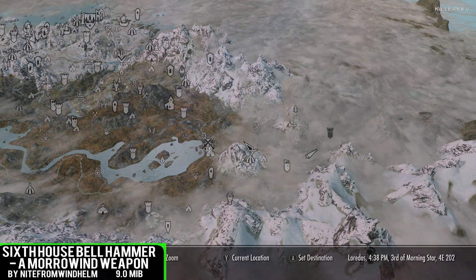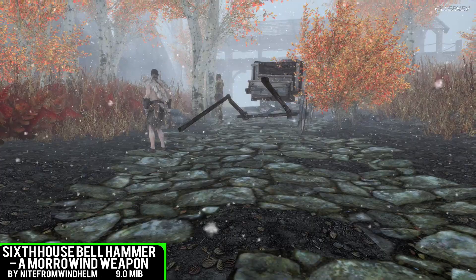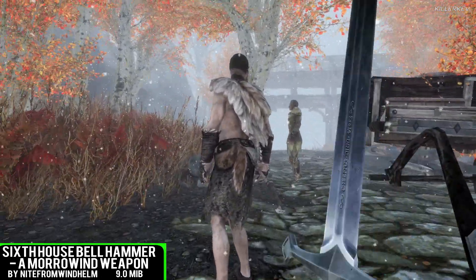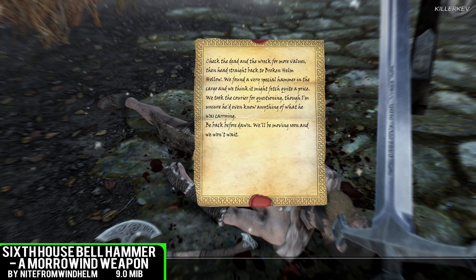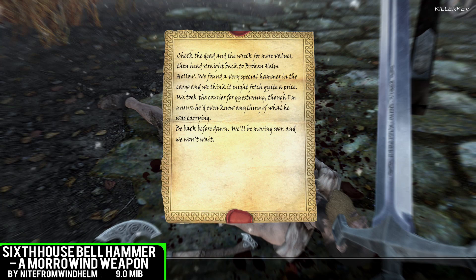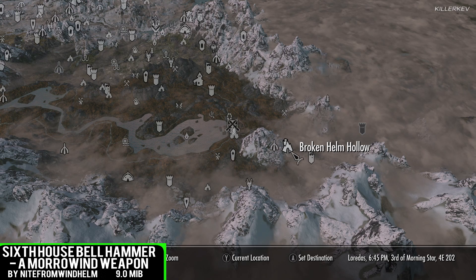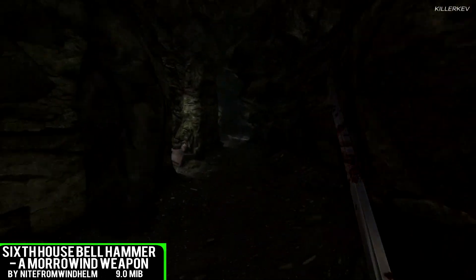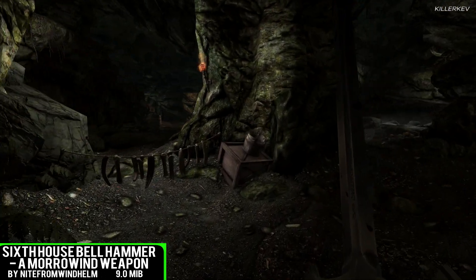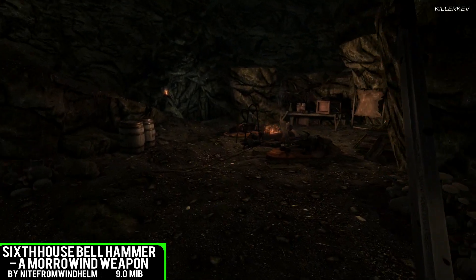Sixth House Bell Hammer — a Morrowind weapon, coming in at 9 megabytes of a download. This is the Sixth House Bell Hammer from Morrowind all the way over into Skyrim. You can find this one of the most powerful weapons by following a very small undocumented quest. To start this one off all you need to do is head over to the road to Morrowind south of Riften — location on screen now. You should bump into a broken down wagon with two hostile bandits covering it. One of them does have the undocumented quest — pick it up, read it, and it pretty much tells you exactly where to go.